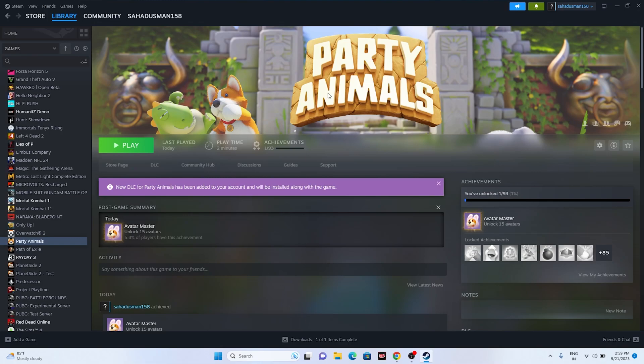Those are all the possible workarounds for when Party Animals has a controller issue. I hope this video was helpful. If you found it helpful, don't forget to subscribe and click on the bell icon for more notifications. See you in the next video — peace out, bye bye!